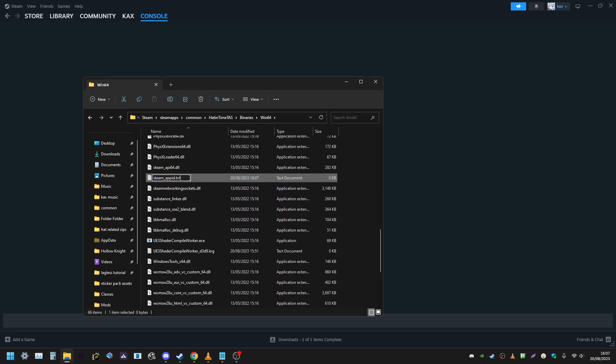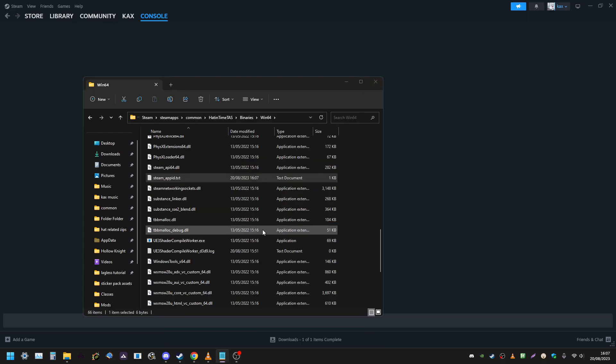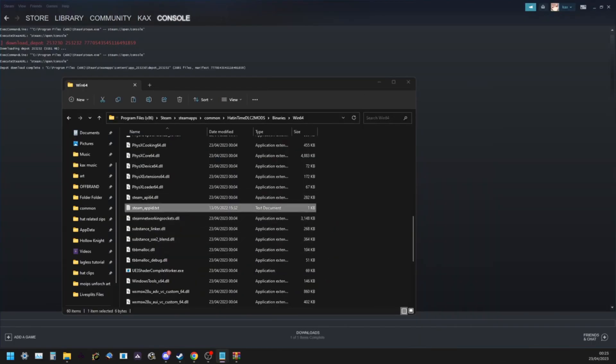Inside that file, write '253230'. Save the file and close it. This allows you to actually open the game through its .exe rather than launching it through Steam.